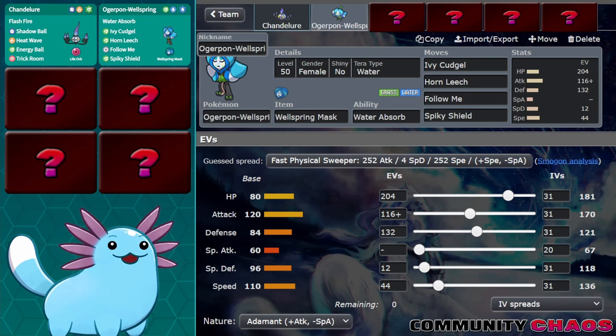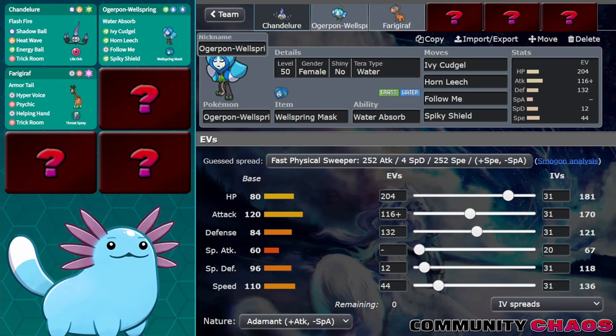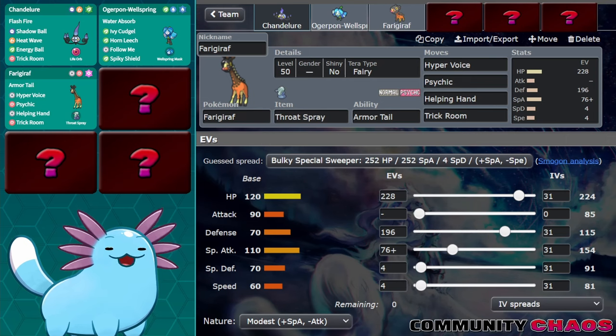The next Pokemon I added was Furigarath. This Pokemon is incredibly good right now, and I'm a big fan of this set in particular with Throat Spray, which lets it be a defensive wall with the EV spread I have here, as well as a big offensive threat if you let it sit on the field for too long. The best thing about Furigarath is its ability to block priority moves with Armortail, especially with priority being everywhere in the format right now.